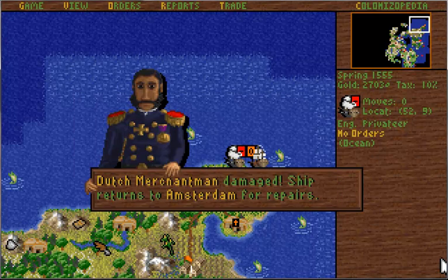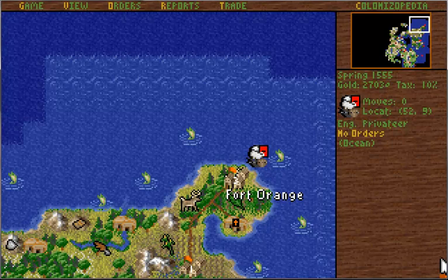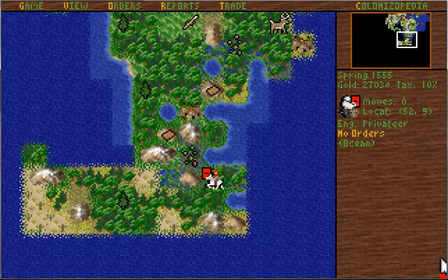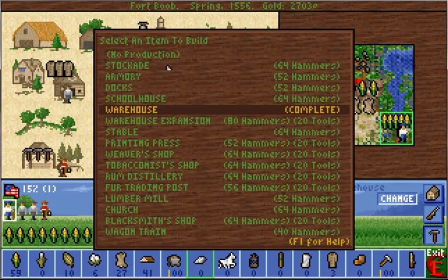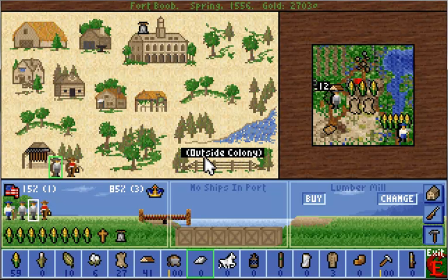Let's attack the merchantman. We didn't sink it, but we damaged it, so hopefully that will keep them at bay a little bit. Eventually they kind of figure out who is attacking them with the privateers, so you have to be careful. We've completed our warehouse — that allows there to be extra goods. I want to make a lumber mill ASAP. But I really need to start making my own tools. We'll do the lumber mill first. We're not going to pay that much for it — we'll let them work on that. And we're going to pull him off that and on to making hammers, so that lumber mill will be built up as soon as possible.